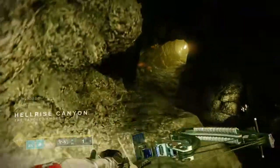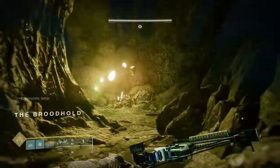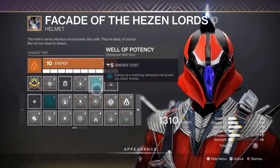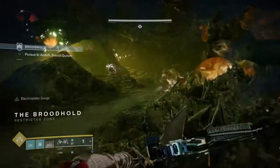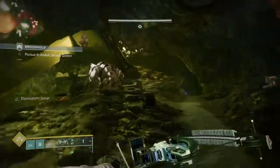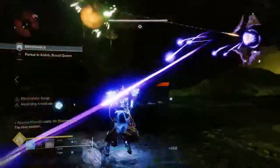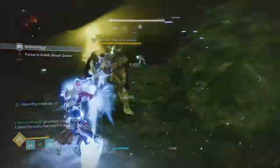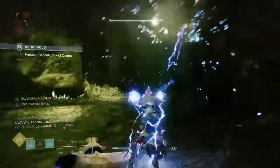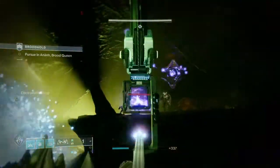Finally, I'm taking an artifact mod — Well of Potency. Picking up a matching elemental well grants you super energy. So whenever they track to you and you pick them up, you get a chunk of super energy back. When combined with Font of Wisdom, you get your super back pretty quick. In one of the footage clips you'll see I pop the super like three times before we even get to the boss.